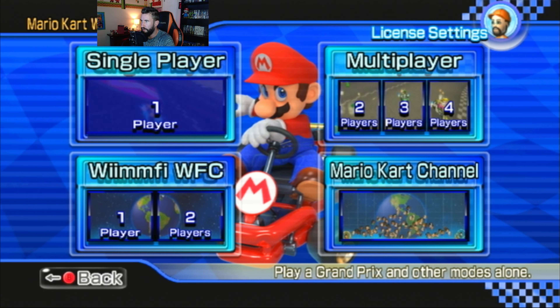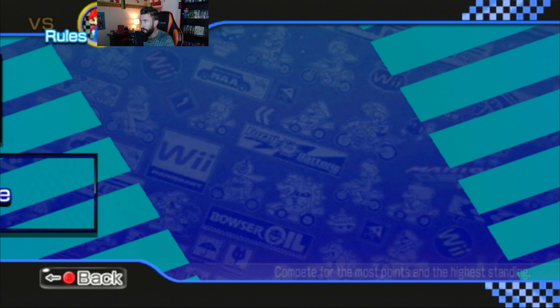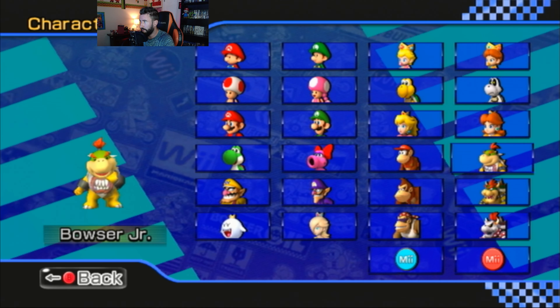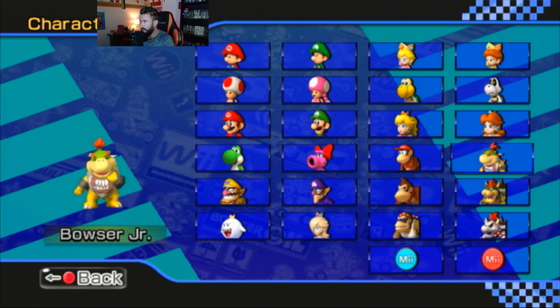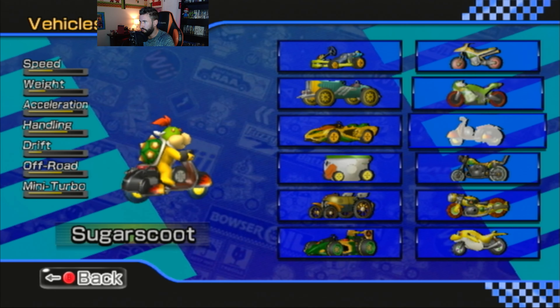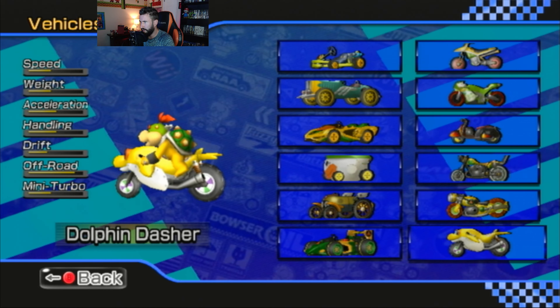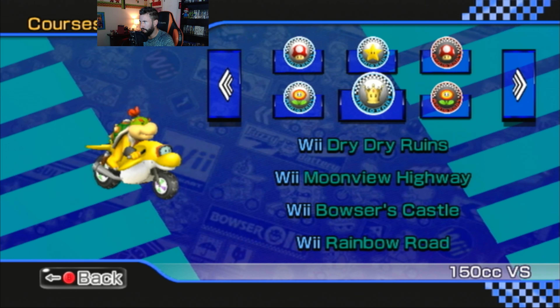Welcome back, we are here with more Mario Kart 8 Deluxe. We have a request for a character and cart combination by Evan, aka Snowy Bot, aka Owl Covered in Snow. She has requested I play as Bowser Jr. in the Dolphin Dasher. This actually looks like it's not too bad in terms of stats. The bikes tend to give me a little bit of trouble.